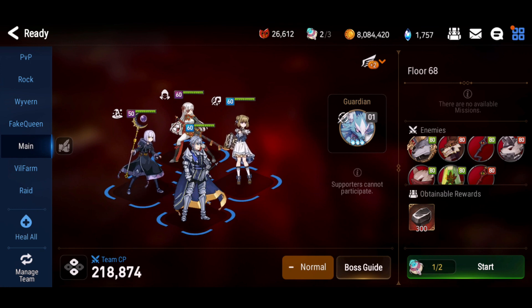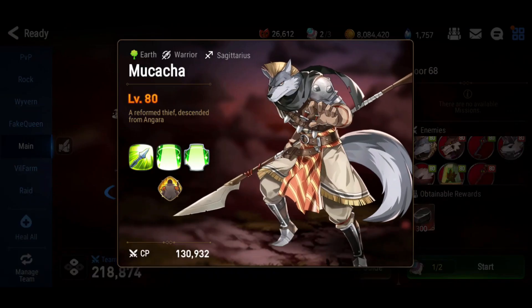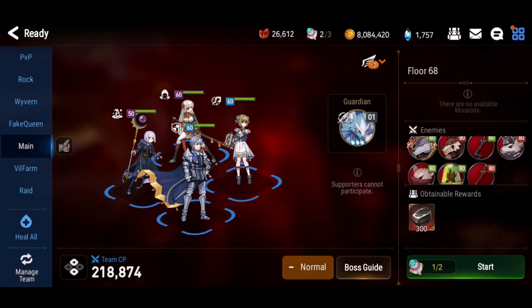I'm at a disadvantage here so I'm going to have to find a different way to tackle this. Well, the boss is earth type so I can definitely use a fire-based team since there's no ice type. There are a lot of monsters so I'll probably need an AoE DPS, a single target DPS to deal with Mukacha, and a tank and a buffer.